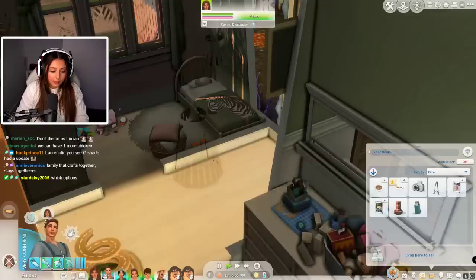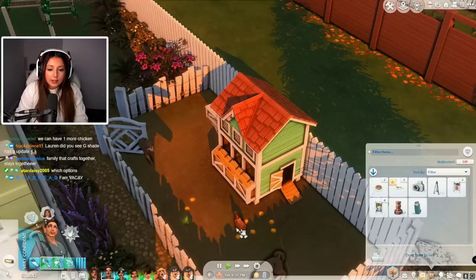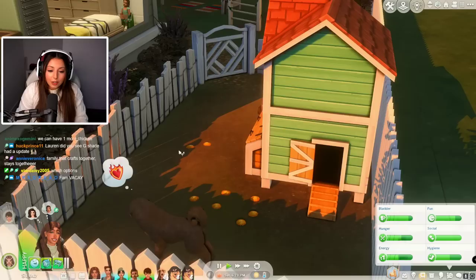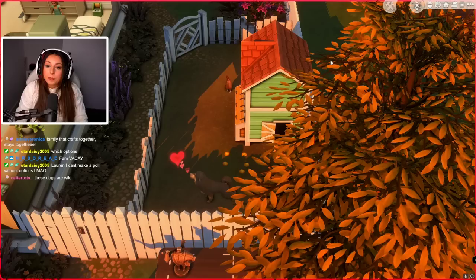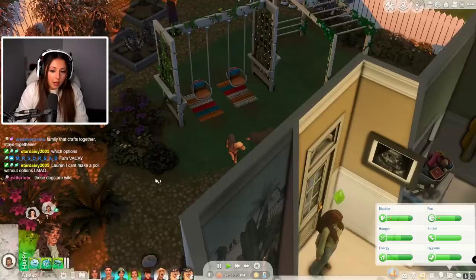We can have one more chicken — I don't mind more chickens since they're contained in the pen. Call the dogs away from the chicken pen. Hazel, get out of there! Guys, where do you think we should go on holiday? I want the whole family to go, not just Dawn and Lucian — they're a very family-oriented family. Our options are: Mount Komorebi for skiing and rock climbing, Sulani for the beach, Tartosa for the beach and warm weather, or camping at Granite Falls.